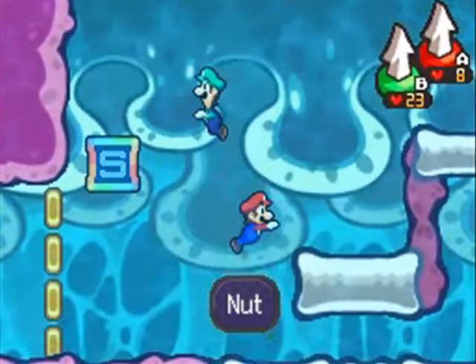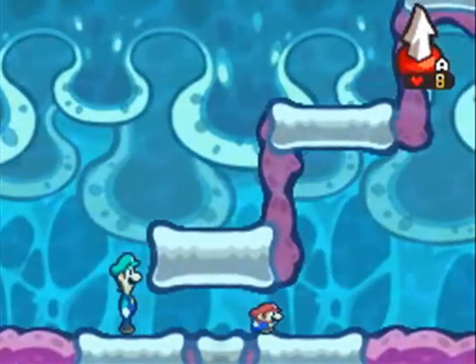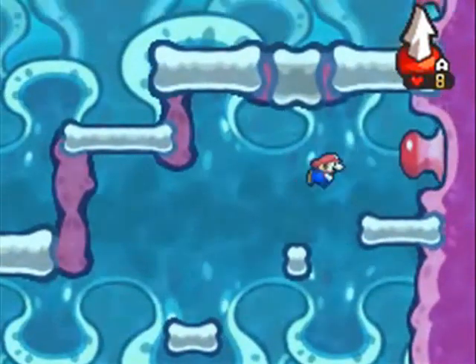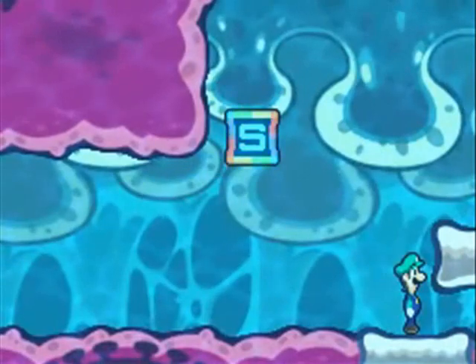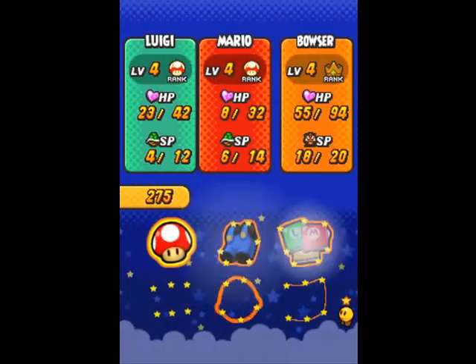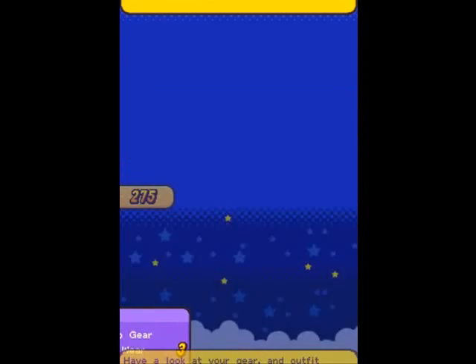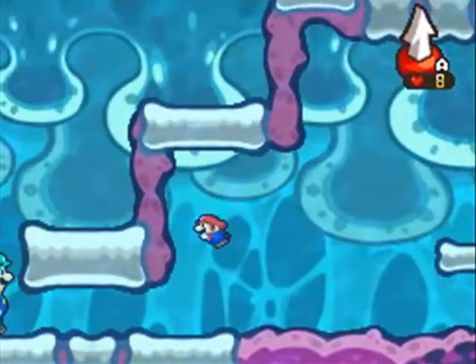There's an item up here — yeah, there's a nut. If I haven't explained nuts: they heal, I think, 20 HP to both bros, so they're useful in a pinch when both your bros are pretty beaten up. In terms of healing, I'm going to mostly focus on just using mushrooms though. When I need to heal, healing's generally not as big a deal especially because they have picnic wear.